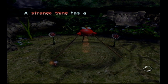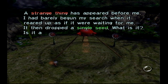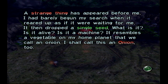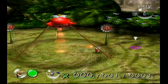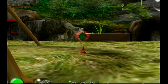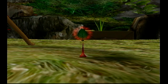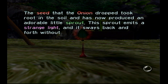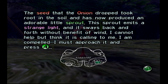I'm sure most of you know what these creatures are by now. A strange thing has appeared before me — I had barely begun my search when it reared up as if it were waiting for me. Then it dropped a single seed. What is it? Is it alive? Is it a machine? It resembles a vegetable on my home planet that we call an onion — I shall call this an onion, too. It looks like an alien mothership. The seed the onion dropped took root in the soil and has now produced an adorable little sprout.